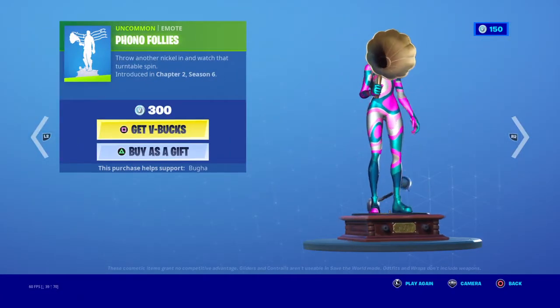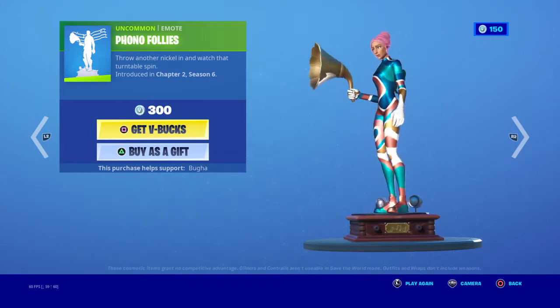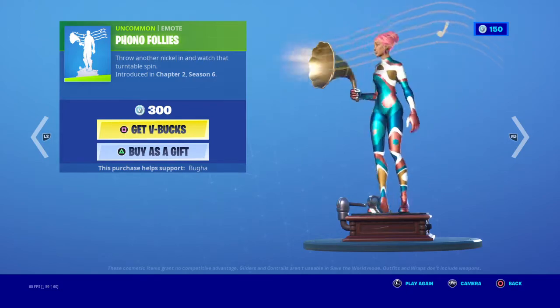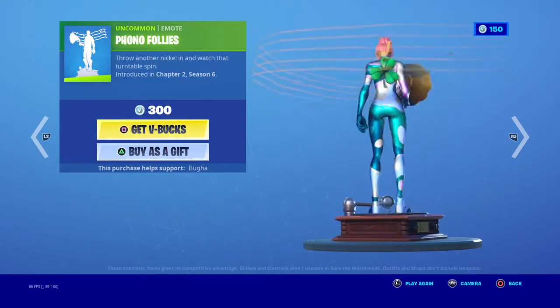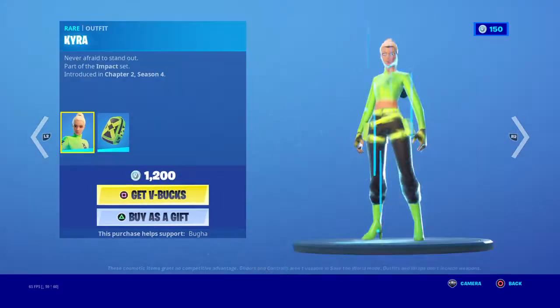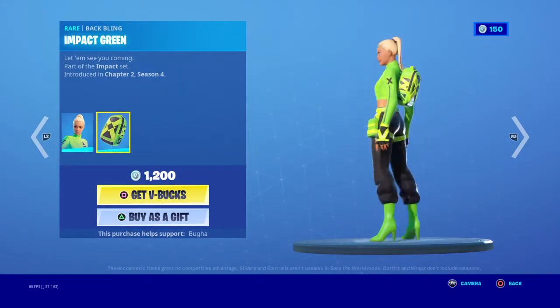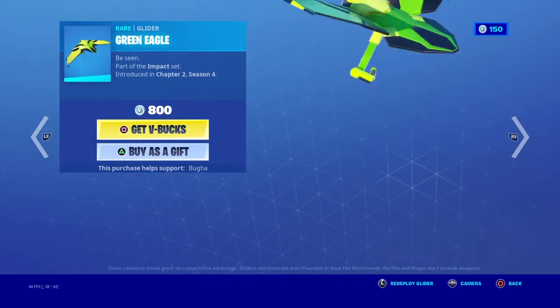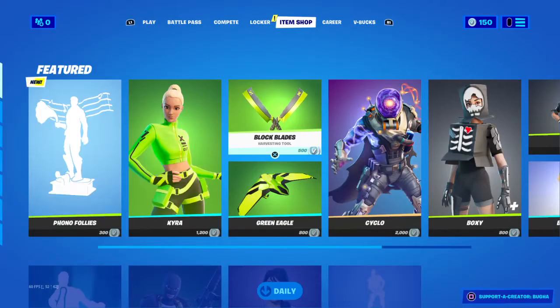Looks like we got a new emote — Phono Follies. It's kind of cool. We got Kira, that's kind of a nice skin. Green Eagle — that's kind of a nice skin too.